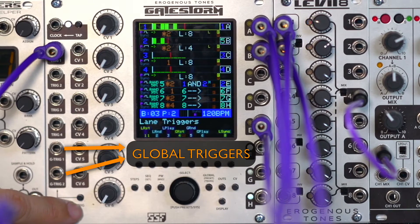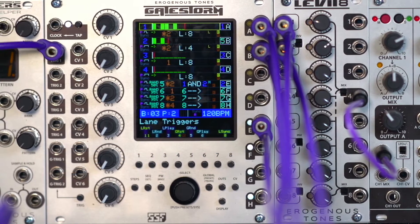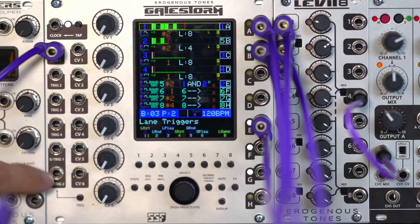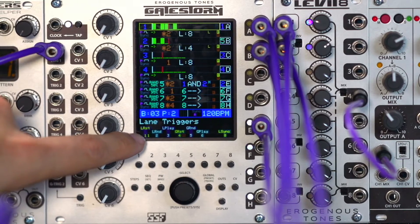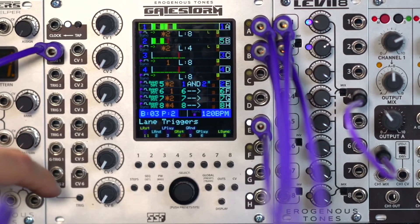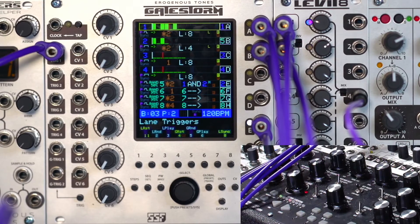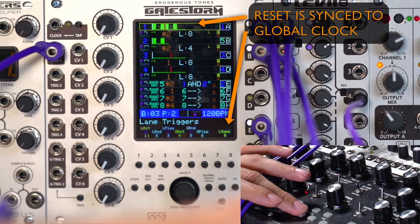The bottom one also has an integrated button that you can use when no cable is plugged in. For the complex lanes we need to look at what the functionality is for the local triggers and then talk about the global triggers. If you look down here in the bottom you see L reset, L rand, and L play. We looked at local reset previously — we still have trigger 1 hooked into the mother 32 and we can send a gate that will reset the lane.